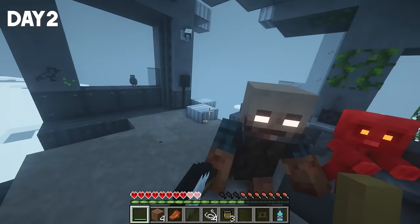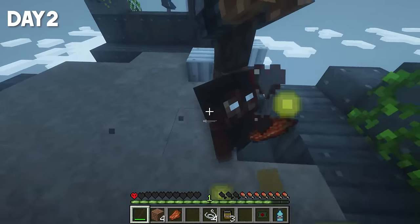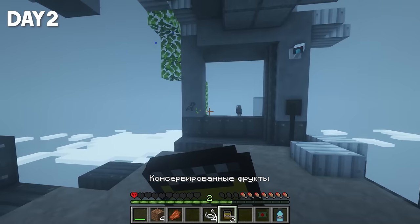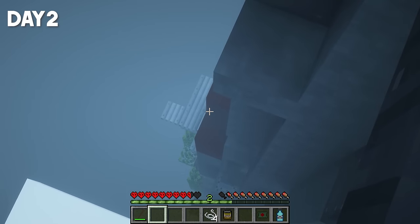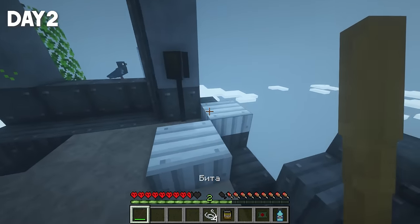There are zombies here, even small ones. But this time, I have a bat and I'll be more dangerous. One HP, guys. I need to eat quickly. At the top, there's only a spire. If I want to find something, then maybe we have to go down, especially considering that I see the exact same roof down there. The only question is, how are we going to go down?